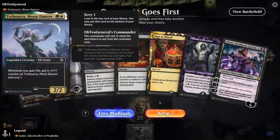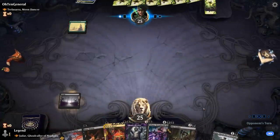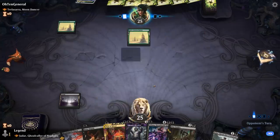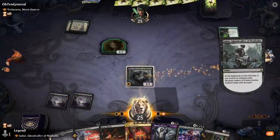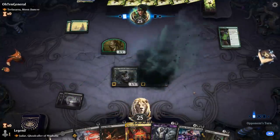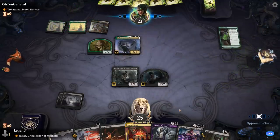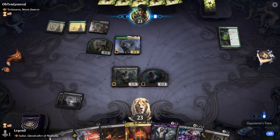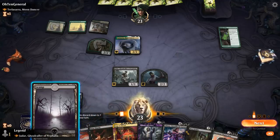We're on the draw facing Trellisara Moondancer — a green-white life gain deck. I've got a fine hand with two cheap removal spells, which are going to be quite important. Hopefully picking up land number three, otherwise I can still Sign in Blood to hit my third land. Getting my zombie token going. I could also play devotee and hit them for three. They could be holding a way to protect their commander, and both my removal spells are sorcery speed, so I won't be able to kill Moondancer through an instant-speed hexproof trick.